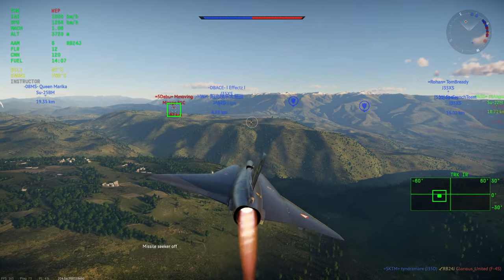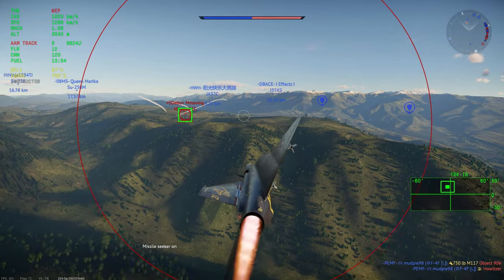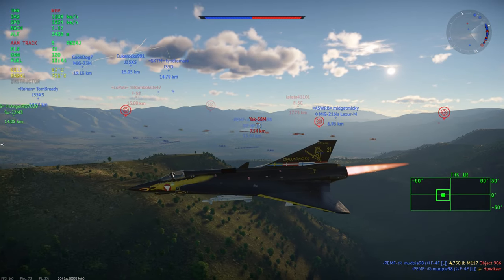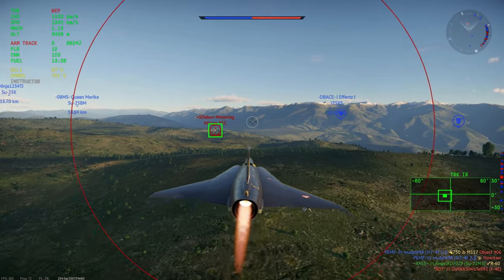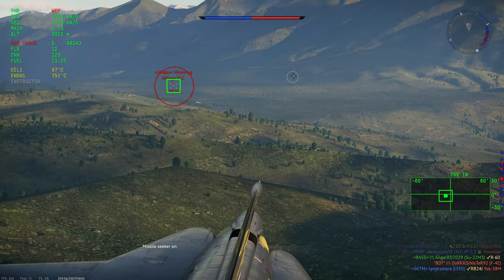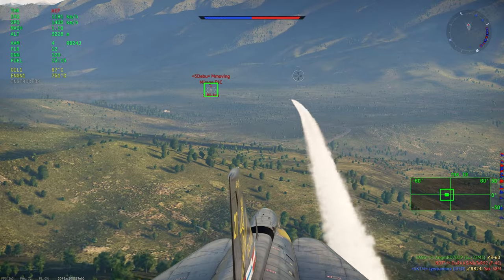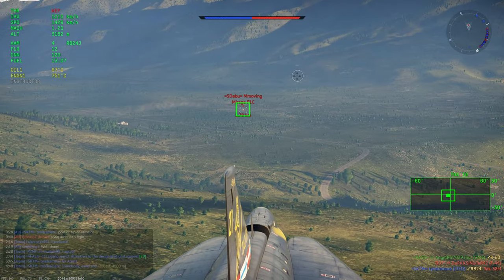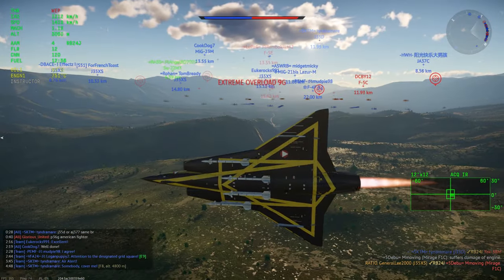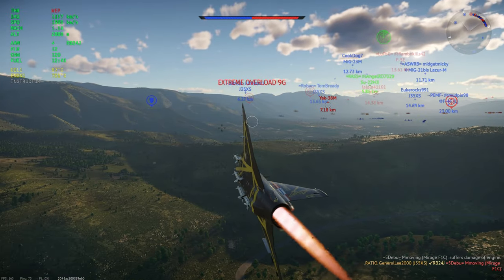This right here is the J-35 XS — it may be called the Saab FS, I'll have to check after this just to be sure, as they keep switching between the two names. This is going to be your best option to grind the Swedish tree. The other option is the premium A-32, which isn't really effective for grinding. This is a better, export-finished version of the tech tree Draken at a lower BR.